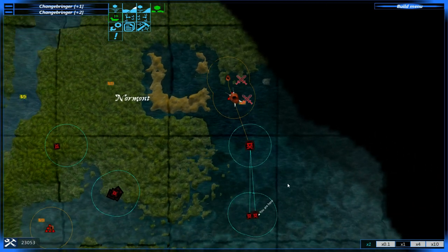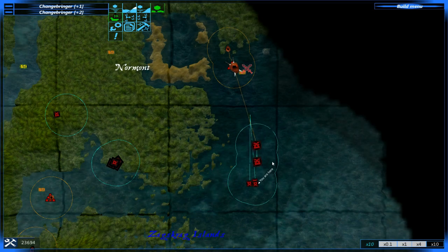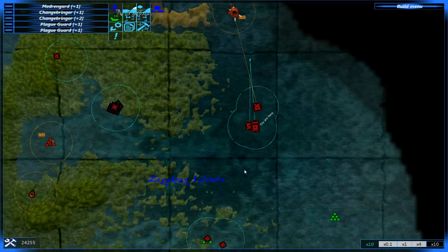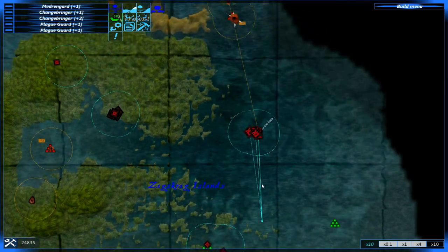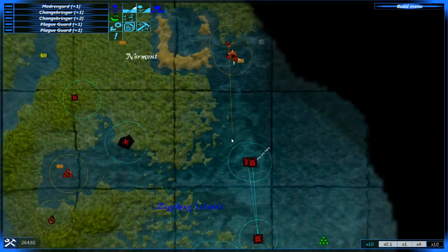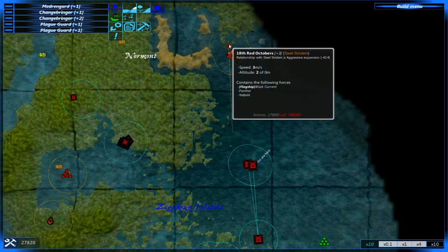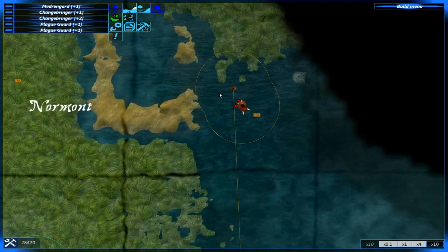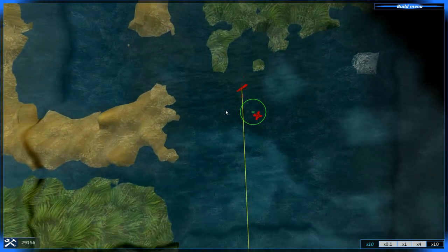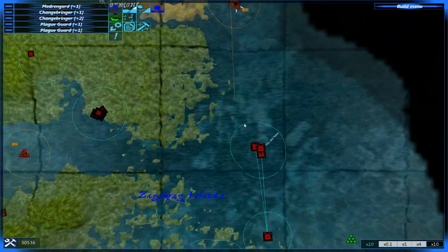I've got so close they've actually locked in on me. Okay, so it is completely because of how far away we were — does that mean if I run away they will lose their lock? Kind of yeah, but now they're trying to reinforce this tile. So what do we have? The Panther, the Tadpole, and the Black Current. That would not be difficult even if we don't use the Medriguard. So I guess I just wait and then we ambush them.